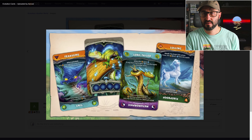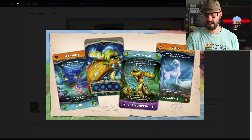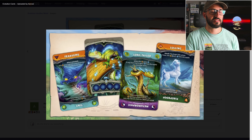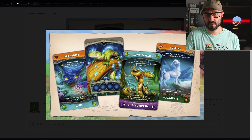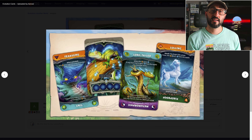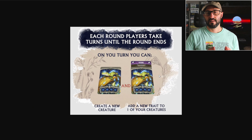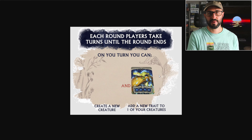Players are then going to be taking turns performing two optional actions and one mandatory action. The optional actions are: to create a new creature by taking a creature card from their hand and putting it face down on their table with the lizard visible; and to add a new trait card, which means taking one of those creature cards from your hand, choosing one of the traits on either side of that card, then sliding it behind one of the face down creature cards you have on the table. Doing this will add that trait to your creature as well as any associated abilities.